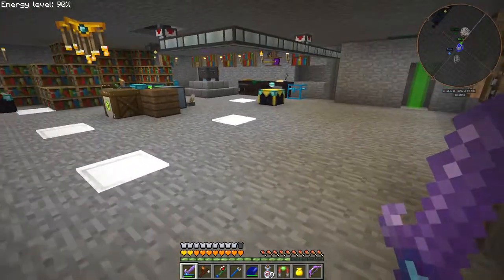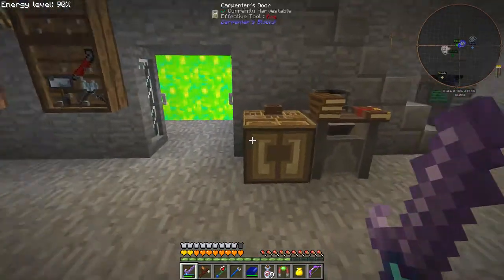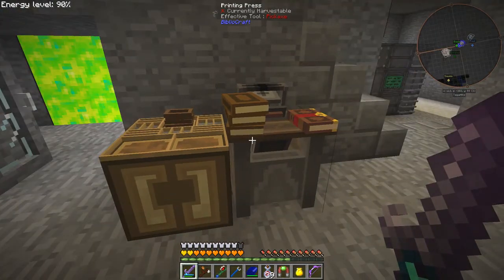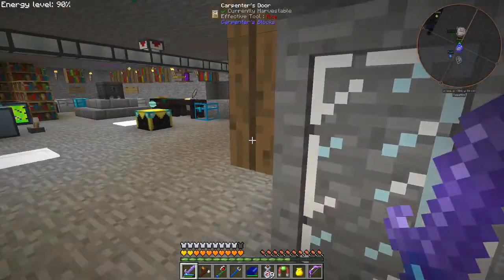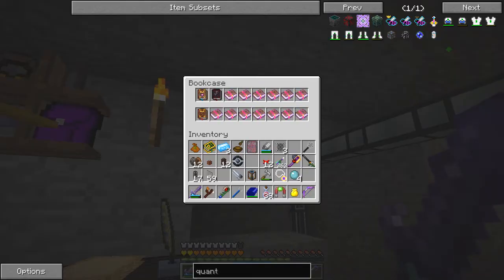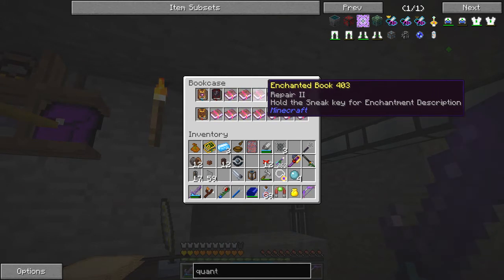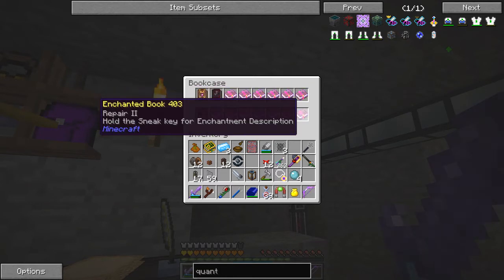As you can see there was actually a lot of piping I had to replace, which is a bit of a pain. Here we have the typesetting table and the printing press, and plenty of XP at the moment. Lots and lots of enchanted books — these ones include Sharpness 5, Repair 2, Smite 5 which I've also had on the wyvern sword.